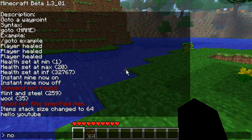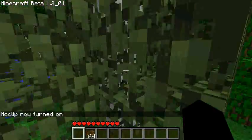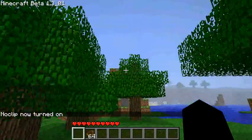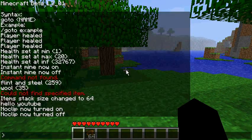'No clip' is next — type 'no clip' and you can clip through anything, even bedrock, so you can go underneath the map if you want. You might find that useful for exploring. Type 'no clip' again to turn it off.